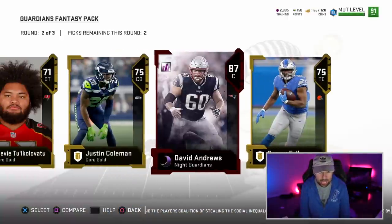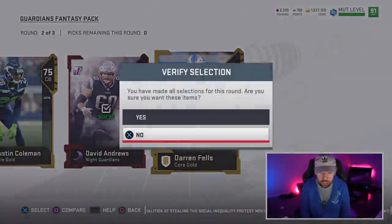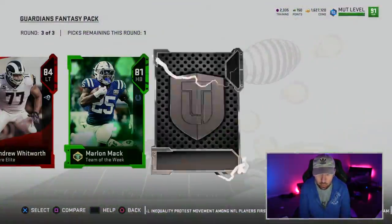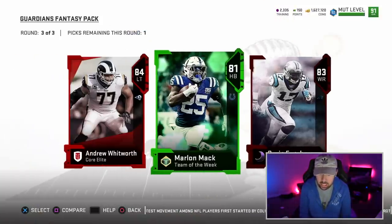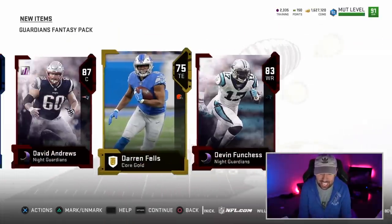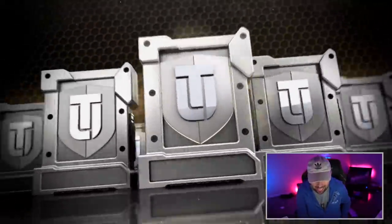Oh my God, we got an 87 David Andrews! That's a good pull — that's a really good pull, that's what I'm talking about. Round number three — we get an 87 Whitworth. Next card up is Team of the Week, 81 Marlon Mack again, and we get an 83 Devin Bunchess. This pack was obviously very good — 87 David Andrews and an 83 Devin Bunchess. We got two more of these Guardian Fantasy packs left.